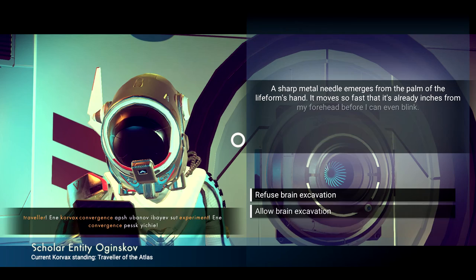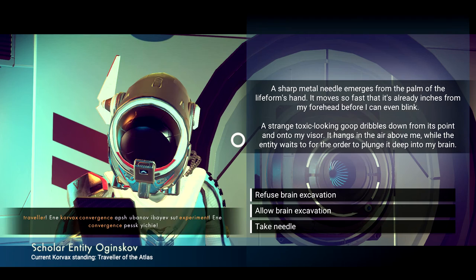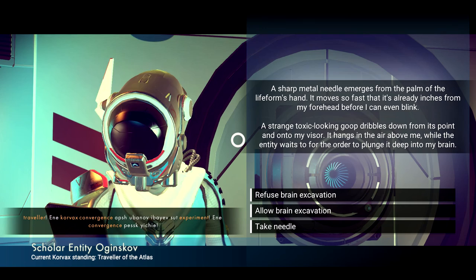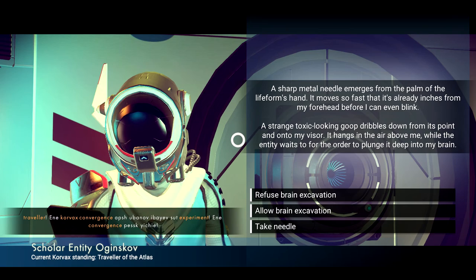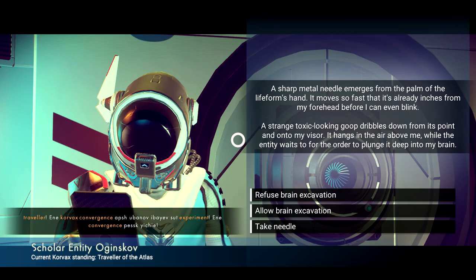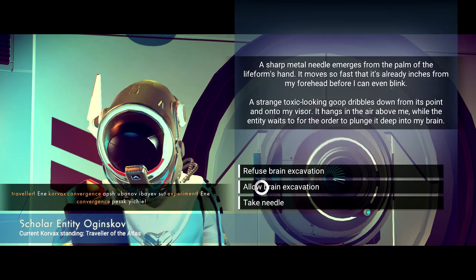A sharp metal needle emerges from the palm of the life form's hand, moving so fast it's already inches from my forehead before I can even blink. A strange toxic-looking goop dribbles down from its point onto my visor, while the entity waits for the order to plunge it deep into my brain. Should I say yes?